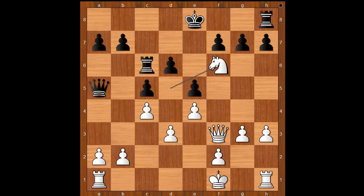Knight takes on f6, g takes on f6, queen takes pawn on f6, attacking the rook. Rook to g8. White is a pawn up and black really has no compensation for the lost pawn.